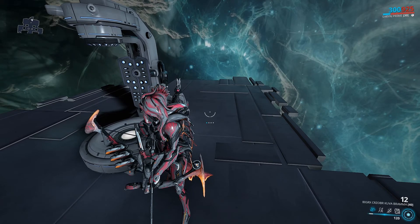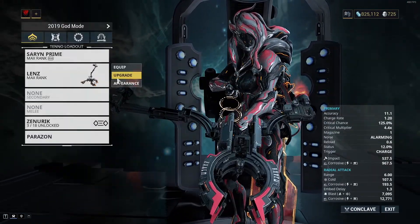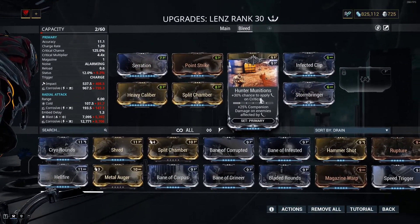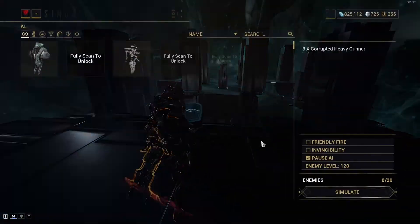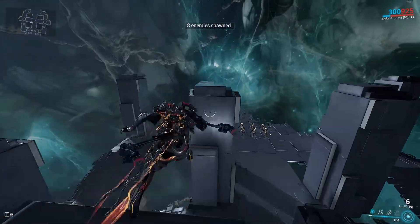I'm going to do everything I can to make a case for the Lens here. We're going to try out the same thing except we're going to remove Vigilante Armaments and replace it with Hunting Munitions, making sort of a damage-slash-bleed hybrid build. This was another build that I used to run on the Lens fighting higher level enemies.